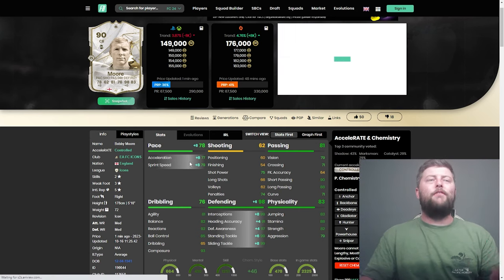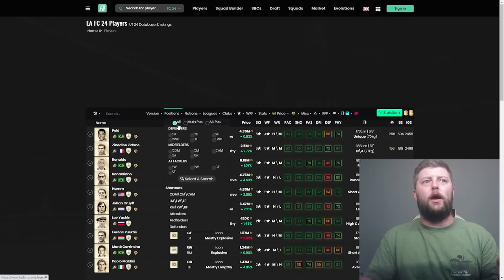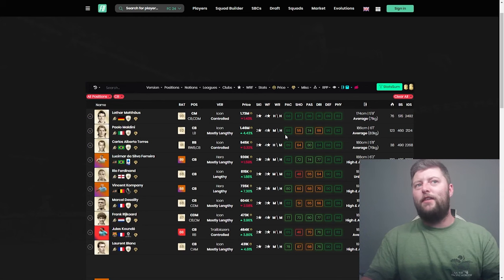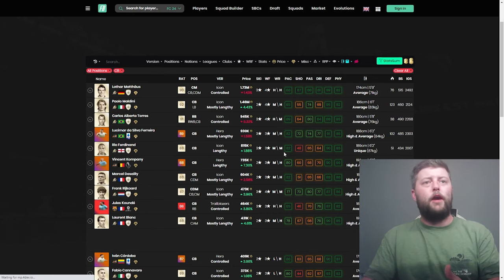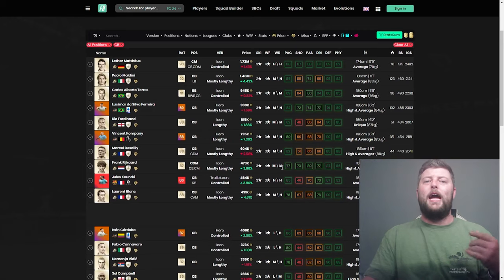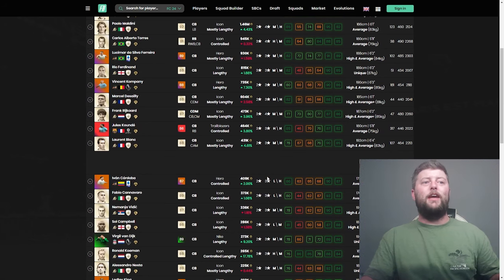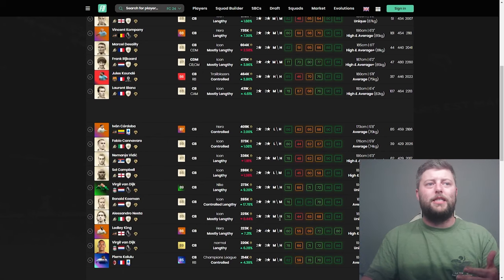Looking at the center back role from highest to lowest pace: Maldini has 85 pace on the base, Carlos Alberto 89 — though he is a right back playing center back. Lucio is only 82 on the base but 90 with a shadow. Rio Ferdinand 82, Kompany 80. It takes a lot to get only 78 pace with a shadow — even Vidic at 78 gets into the 80s at minimum.